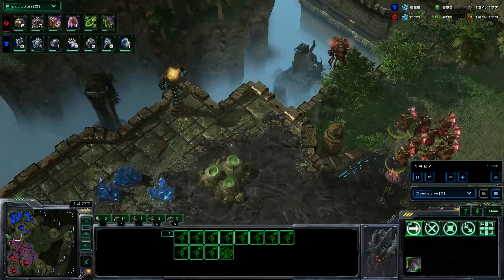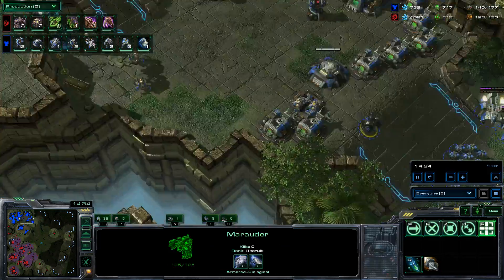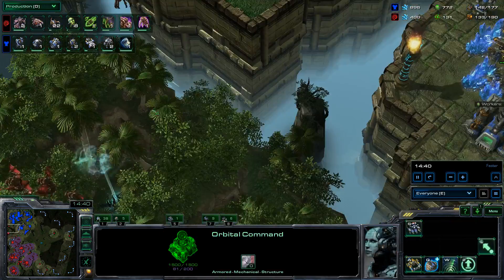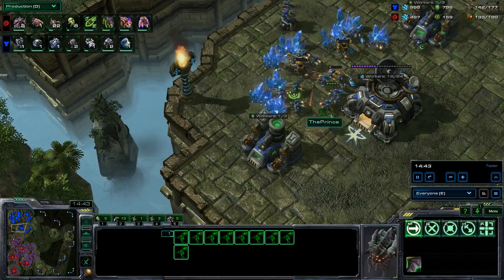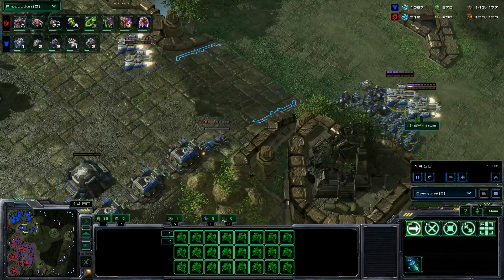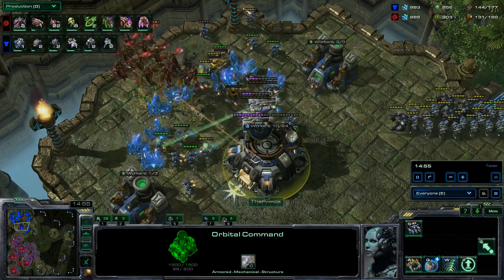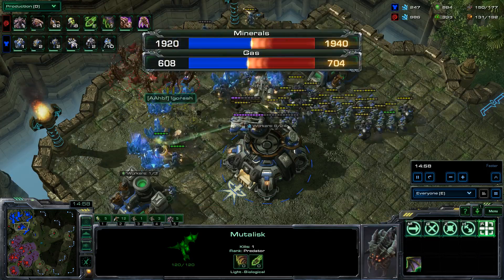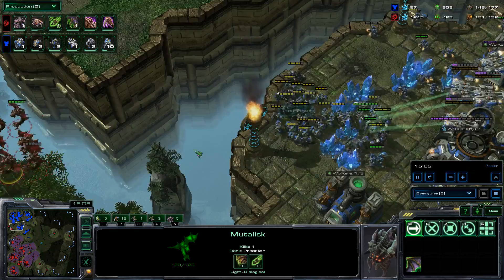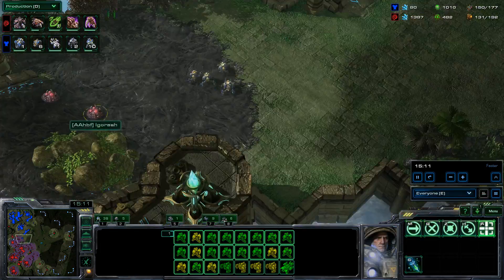He knows my third base is there, so he's going to go in and try to snipe some stuff. There's a missile turret over here, but interestingly I was moving out. He's going to get a lot of kills down here — down to 59 SCVs — actually not as many kills as I initially thought. I should be getting down at least two more turrets to keep him busy.